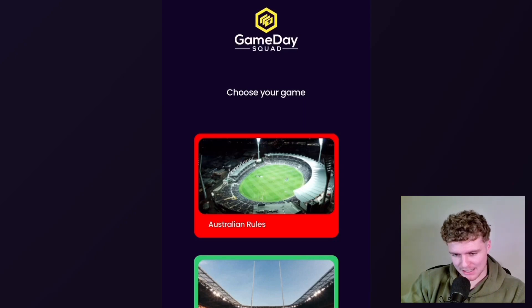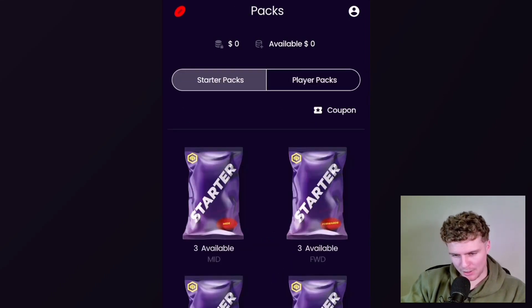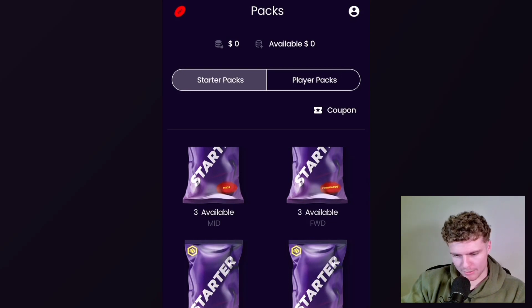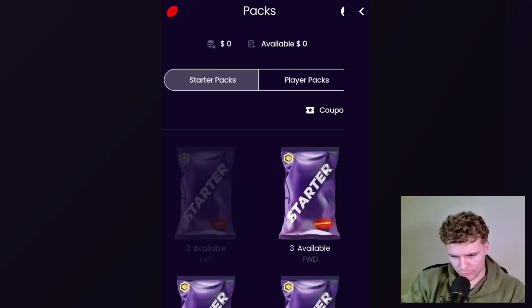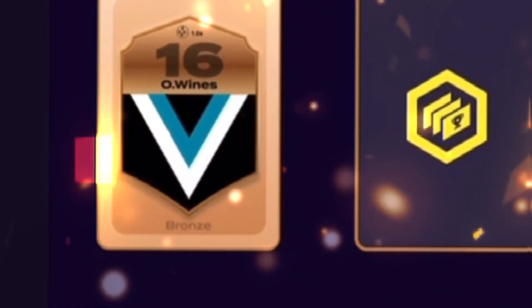I've never seen this in my days, but we'll see what the hell is going on. I'm pretty sure we have to get packs. We've got three available — three mids, three forwards, three defenders and three rucks. Assuming you can buy packs, but let's have a look. Reveal the cards. First of all, we have bronze Ollie Wines, a very good midfielder. I'm not sure what the ranks are on these cards — I'm assuming bronze, silver and gold — but Ollie Wines is a good player, so we'll take him.